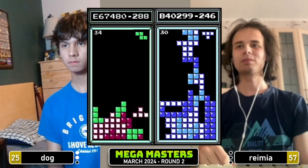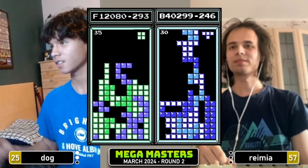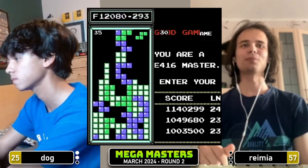Tetris for Dog, 1.5. Missing that T, miss dropping several pieces in a row — misses the long bar to the left. But still 1.5 at level 35 — that's pretty good pace. Dog stamping his authority on game three.